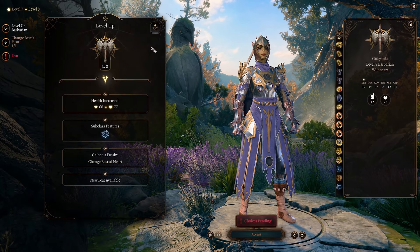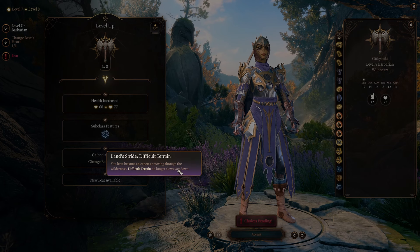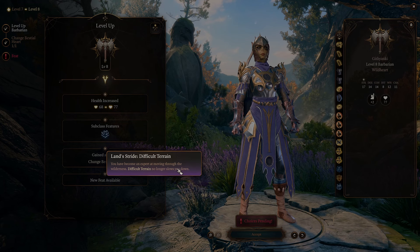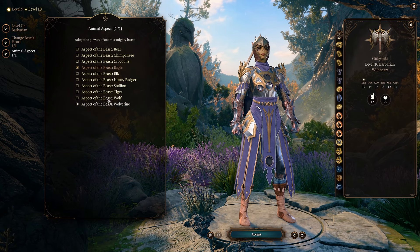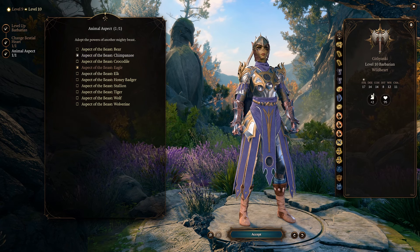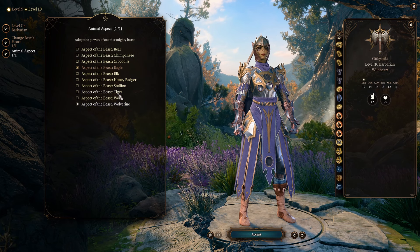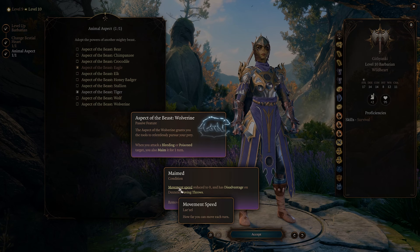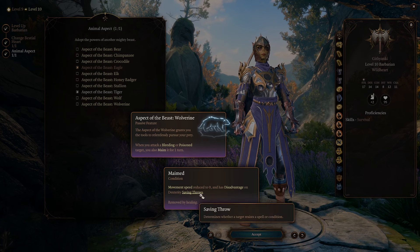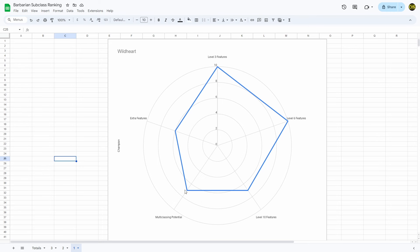The Animal Aspects can't be changed each level unlike the Bestial Heart. At level 8 we get the extra subclass feature: difficult terrain no longer slows you down — a nice passive that means you can just run around as if difficult terrain wasn't there. Then at level 10 we get to pick a second Animal Aspect — more customization and synergy opportunities. Tiger and Wolverine together is really good: Tiger makes enemies bleed, and Wolverine makes you maim bleeding targets — movement speed reduced to zero and disadvantage on dexterity saving throws, which is powerful since many spells force dex saves. For multiclassing I gave them a 7 out of 10, mostly due to being able to choose your Bestial Heart for extra utility compared to pure fighter, paladin, or rogue.